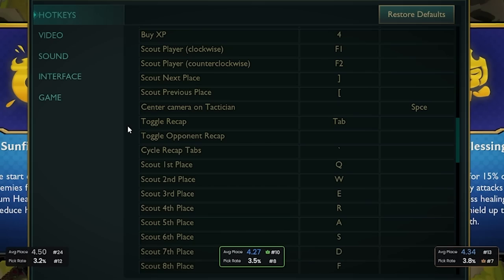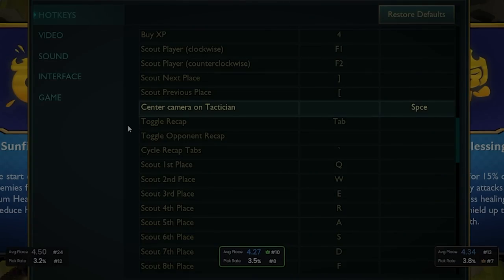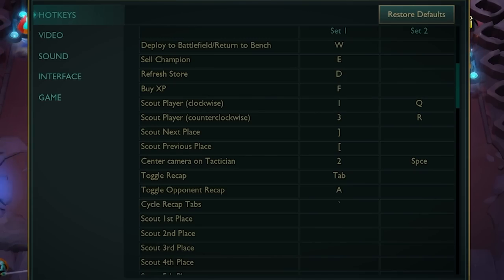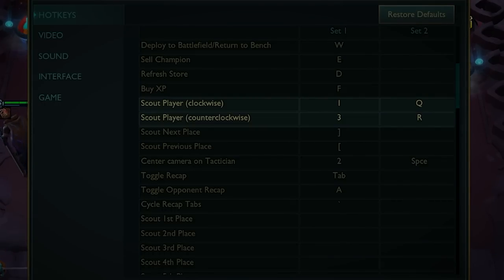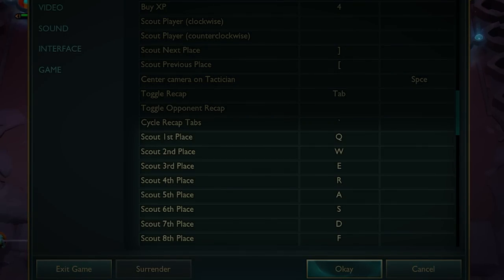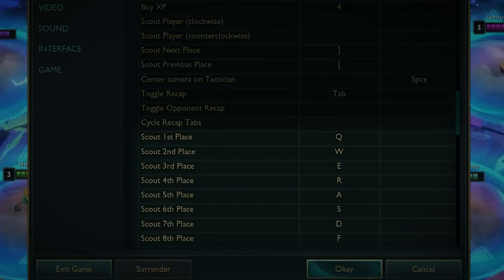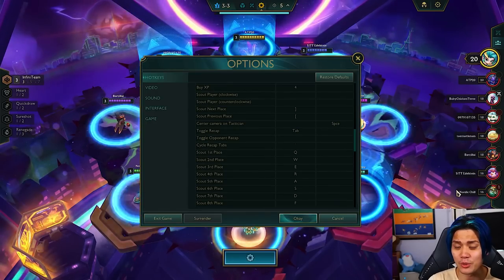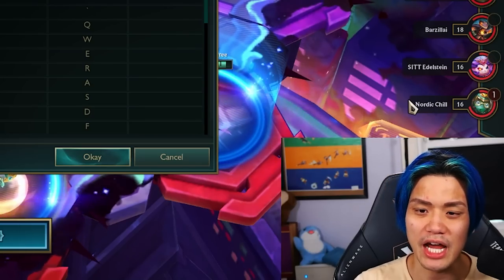If you want to rebind it, the hotkey is called Center Camera on Tactician. Hotkeys are really important to maximize your Zephyr usage. To scout players quickly, use the default 1-3 or Q-R. My specific hotkeys bind 1st through 8th place opponents to Q-W-E-R-A-S-D-F, so I can individually scout any opponent and cycle through quickly. It takes some muscle memory rework, but once you get used to it, it's worth it.